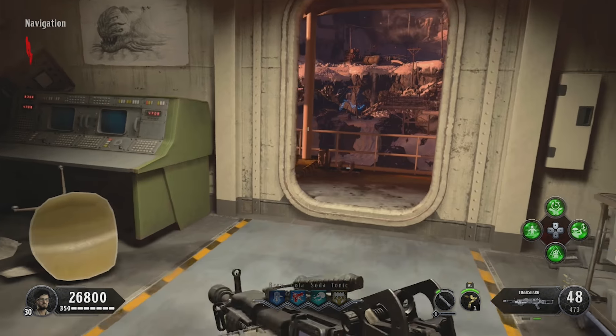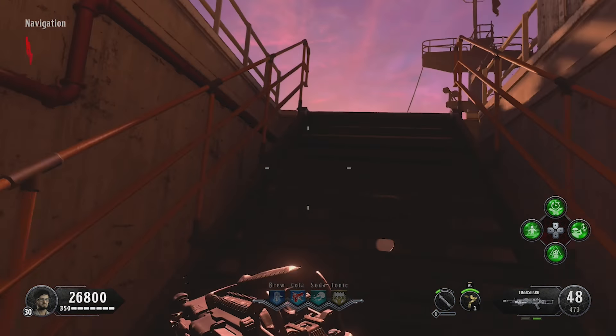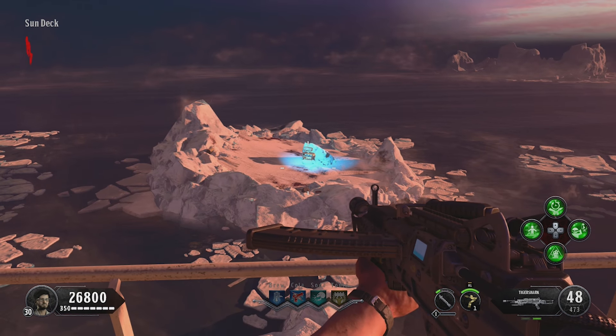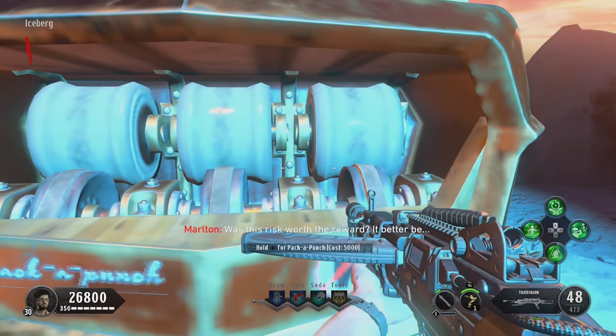Going back to the ship, you can go and place the gearbox back down where you picked it up. You can use the bouncy pad to get to the golden Pack-a-Punch. Now you can enjoy getting fully upgraded Pack-a-Punch weapons for only 5,000 points, which means that you'll have the max damage boost with your Pack-a-Punch weapons.